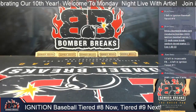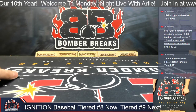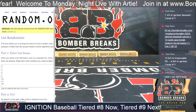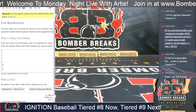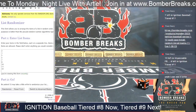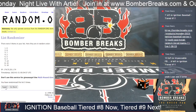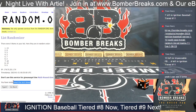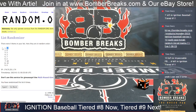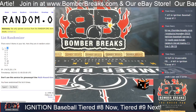Welcome everybody, it's Arty here with Ignition Baseball Tier Team Number Eight. Thank you all so much for joining and supporting the product. Let's get right into it — we'll do our case selection first. Those are the remaining case numbers I have left. Base number three, I rolled a five, we're going to go eight clicks. And after eight, case number 13 is the case. Lucky 13 is how we're gonna start it.